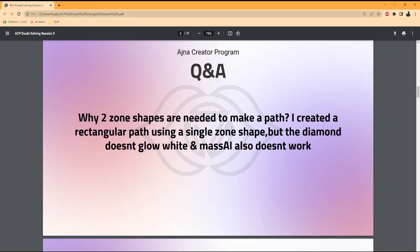Why are two zone shapes needed to make a path? I created a rectangular path using a single zone shape, but the diamond doesn't glow white and the mass AI doesn't work either. I think the reason is that, based on how it's built, you need a minimum of two to create a lane — basically you cannot create one path or one line with just one point.